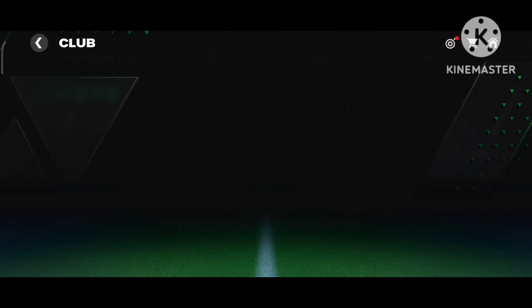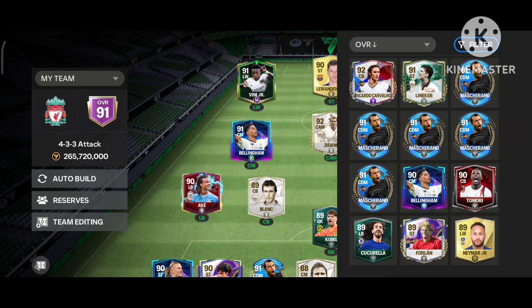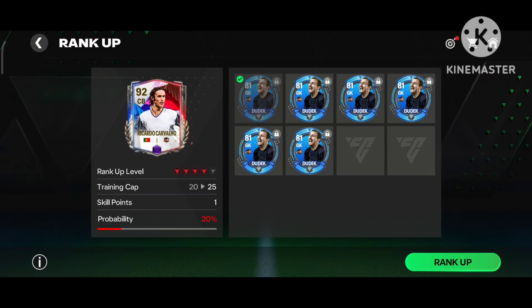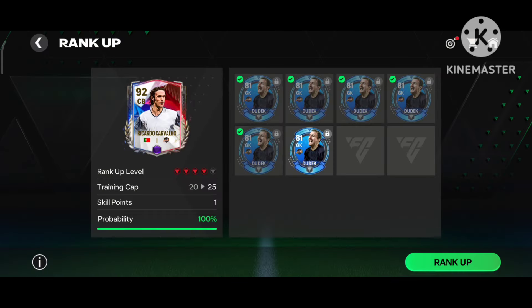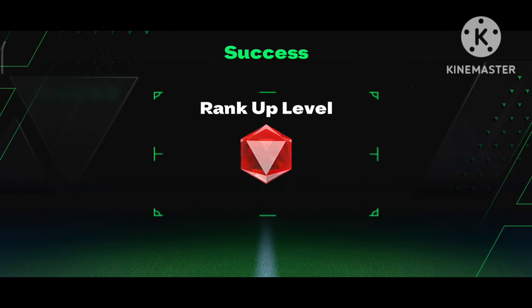Go to the result section — here we will rank him up. The probability here is 20%. There are only 20% chances to rank him up here; then 60%, 80%, and 100%. If the probability is 100%, only then should you rank up your player.